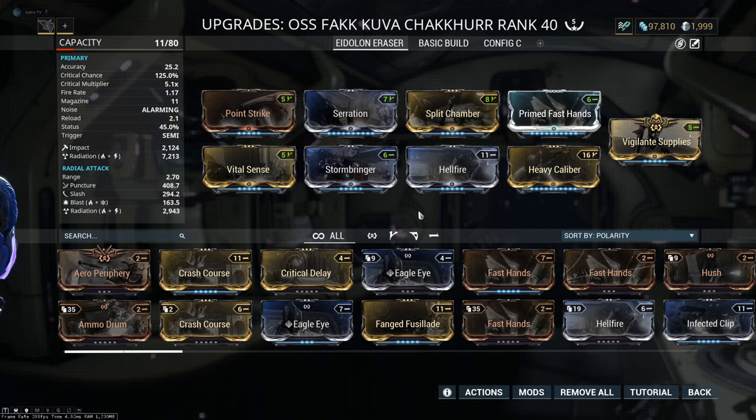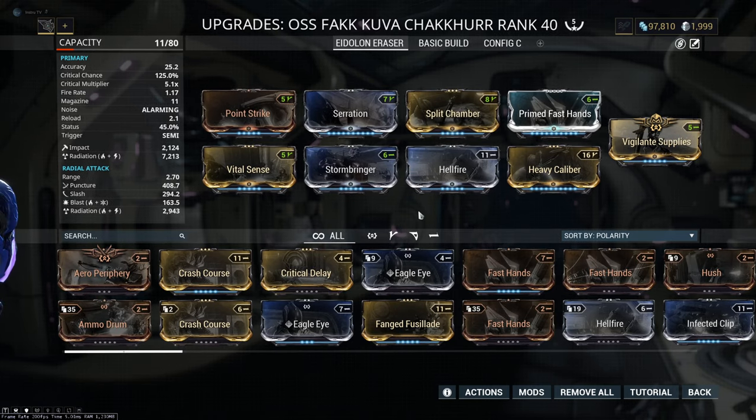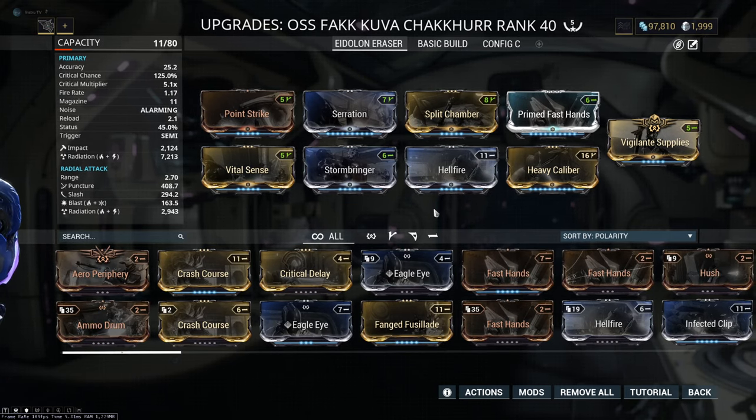Keep in mind, this is a Kuva weapon, which means you have double capacity on it. But if you want to max it out, you need 5 Formas. With this setup, we can reach 125% critical chance and a 5.1 critical multiplier. We have 5,846 radiation damage — that's a lot of damage. Besides that, we also get decent impact, slash, puncture, and blast. So this is the Eidolon build — now let's look at my basic build.